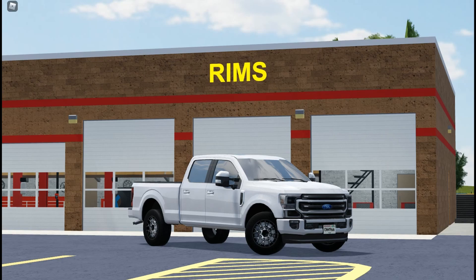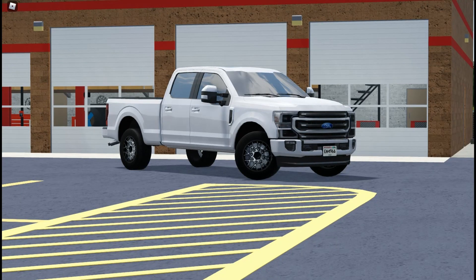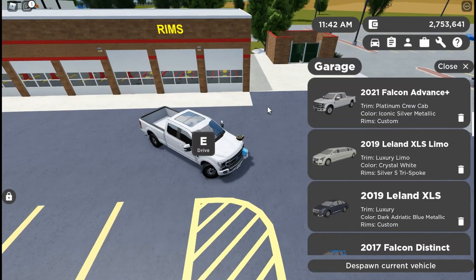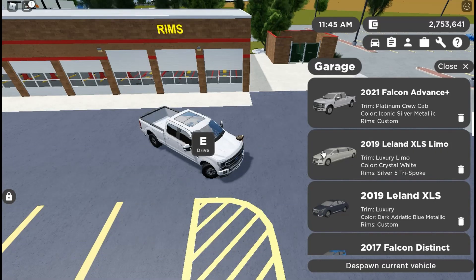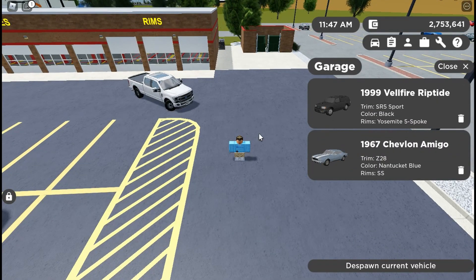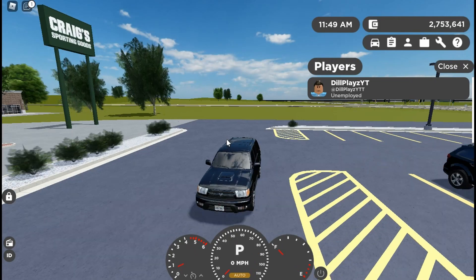As you can see on this truck I have some custom rims, and I'll show you a couple other cars I have rims on too. But I'm gonna be showing you guys with a different car how to change your rims. I'm gonna turn my graphics down because my PC is really bad. Let's use one of the newer cars — the 1999 Velfire Riptide, which was added today. Pretty nice startup.